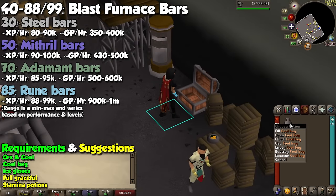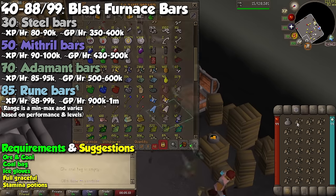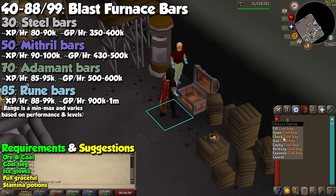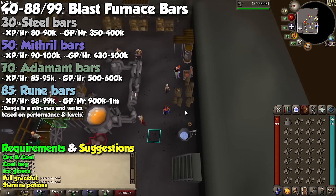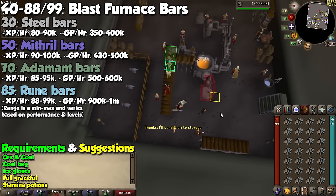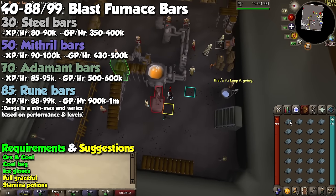For our next method we will stay at the Blast Furnace because we can start using it right away to make tons of cash. Instead of gold bars we will be turning ore into either iron, steel, mithril, adamant, or rune bars according to your level. This will always be profitable because the Blast Furnace has a particular feature — when using it to make bars, you will only need half of the coal you'd normally need with a regular furnace. This means 1 coal for steel, 2 for mithril, 3 for adamant, and 4 for rune. In order to achieve the best numbers, you will need the trusty coal bag — I would personally not even do this without it, but experience and GP per hour are so attractive that you will want to grab it as soon as possible.